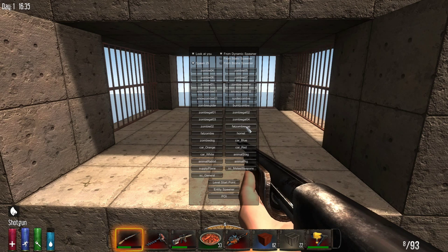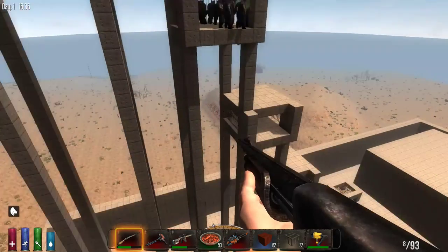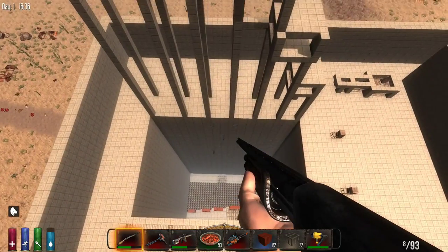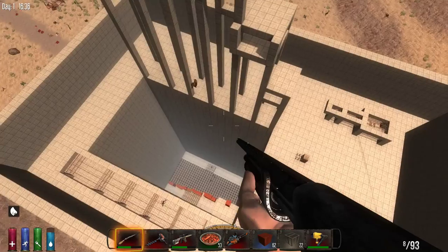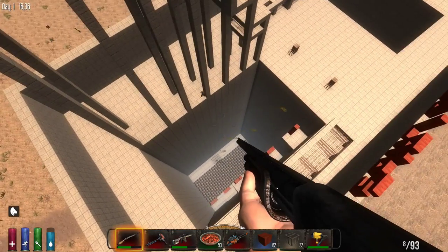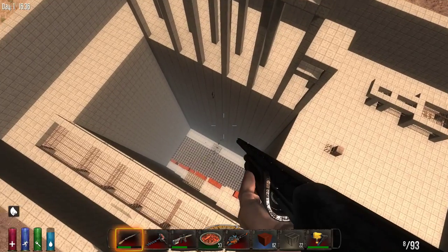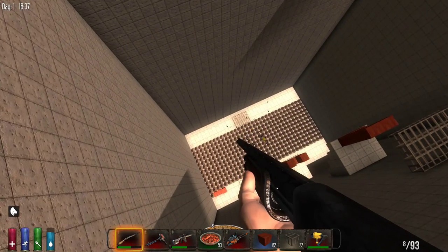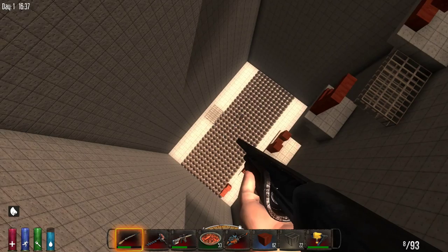Fat zombies — 99-block fall testing in three, two, one. They're living, but they're taking enough damage that they're exploding really fast. Look at that vomit spraying up! They're throwing up at me while they fall. I never realized before that those were parabolic arcs.